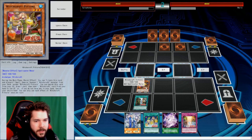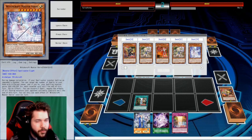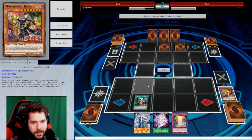We're gonna normal summon Pater and activate it, trying to discard Creation to bring out... let's see what we can go for. This would be a reasonable start, or I could just go for the damage. Ah, this wouldn't have a lot of it though, so let's just go for this guy.